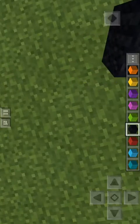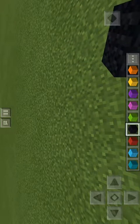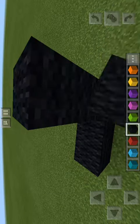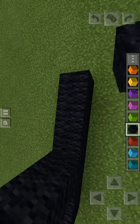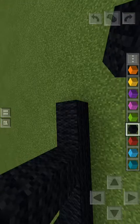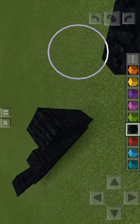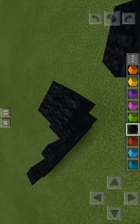Just figure out where you wanna place it and we'll get started. You're gonna wanna place your first three black wool. After the third wool, you're gonna wanna put two black wools up, then do another additional three, then go up two again. Then you're gonna wanna go two to the right, then do an upright diagonal, then go up by two. Then do an upright diagonal again, and another upright diagonal.